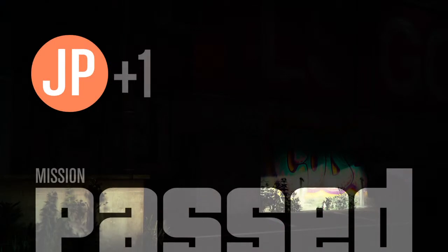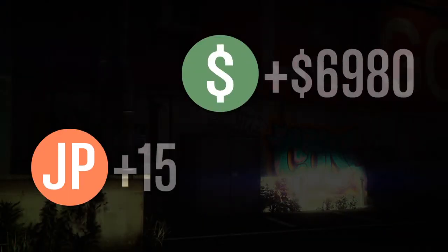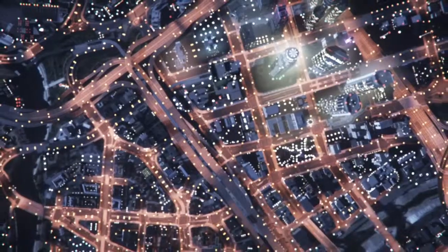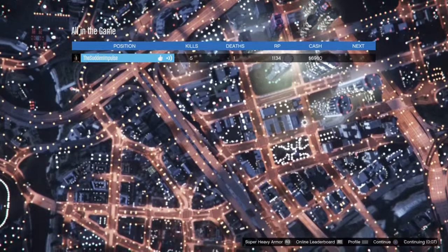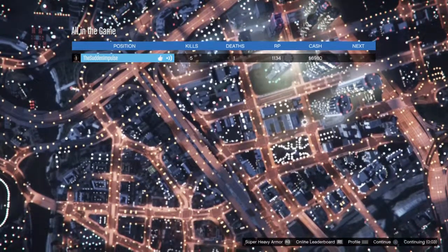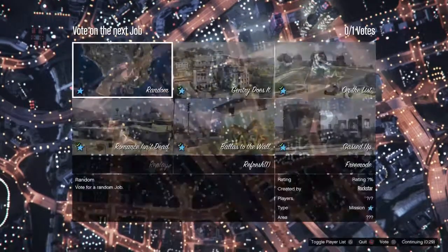We passed the mission with no lives to spare, and we only got about $6,700. What you might want to do is, at the beginning of the mission when you pull up to that parking lot, just sit in your car for a few minutes — it'll give you more. I did this mission really quickly to try and get it into the video, which is why the payout was lower.